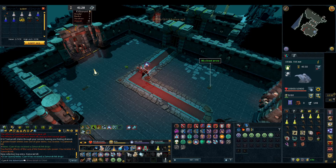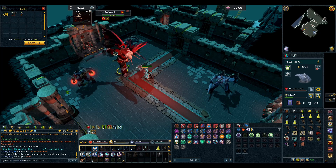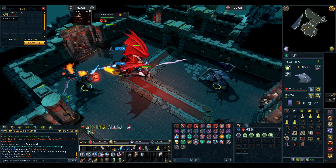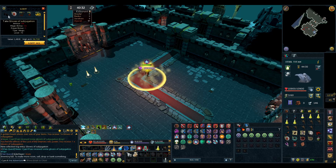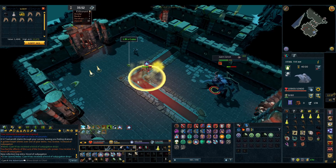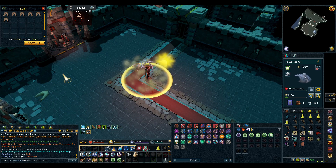We're 20 minutes into an hour of Zuk, and I got myself my first drop, which is a Hilt — nothing I really need because I need the armor set, but it's my first one since boss drops logs started, so hopefully the luck continues and we get some armor. And literally the very next kill gets me Gloves of Subjugation. Third drop of the hour: Hood of Subjugation. Going well so far, maybe I won't take that many hours to get the full set.